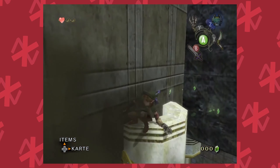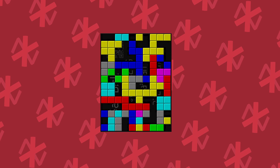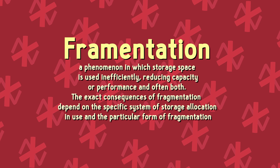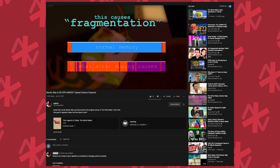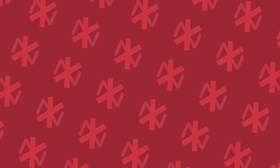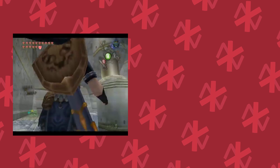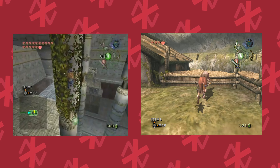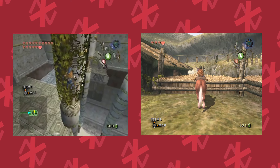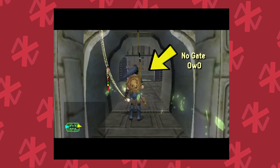In the GameCube Zeldas, each time Link dupes or duplicates an item, more data in the game's memory becomes inefficiently stored. This process is called fragmentation and can be used to unload just about anything. In the Wind Waker, you can unload the barrier with this method — you can learn more about it in a video I made last year. In TP, actors can be unloaded by duping the fishing rod. Anywhere there are grabbable surfaces or you have access to Epona, the animation for taking out the fishing rod can be interrupted. Just like in the Wind Waker, repeatedly doing this will fragment memory.